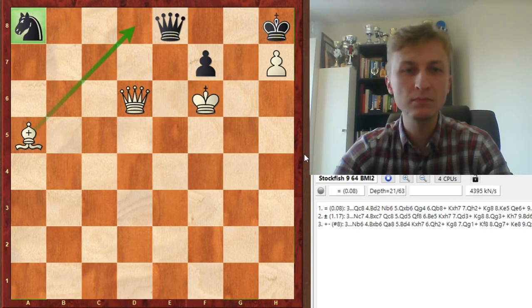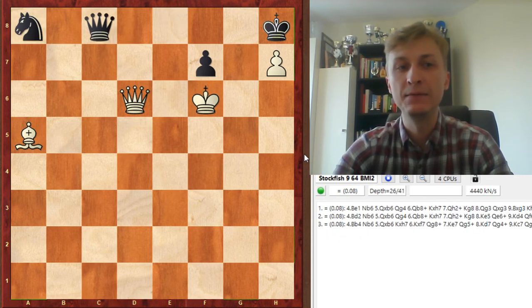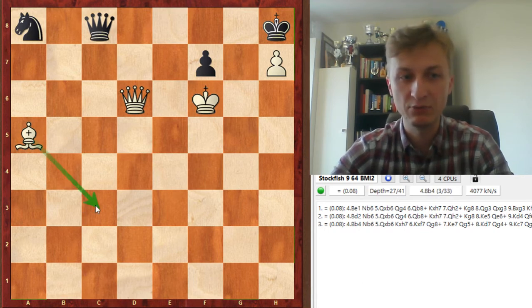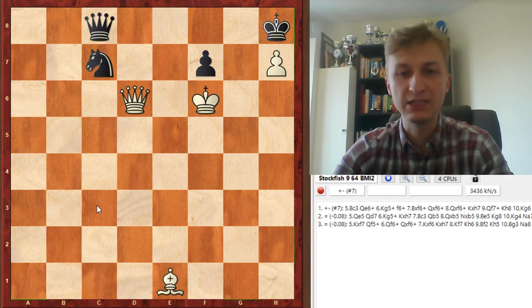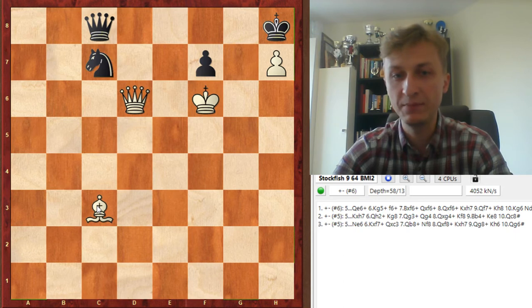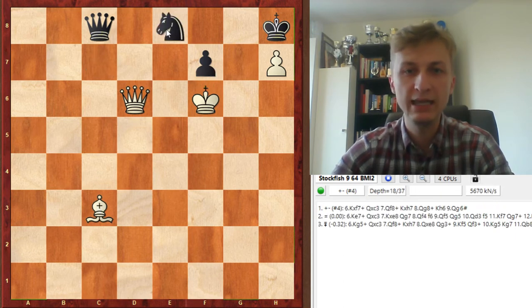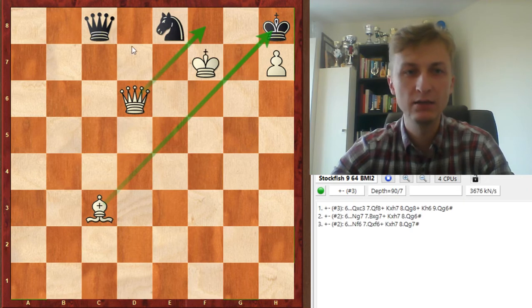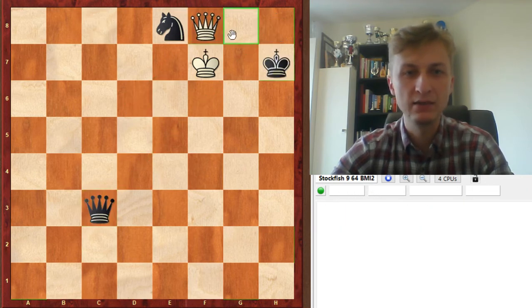Black has a move Qc8. But still, because Bc3 was a huge threat, white can make a waiting move Pxe1. Now Nc7 would lose to Pxe3 followed by Kf7. For example, if Nxe8, Kf7 check. If Qxc3, white is checkmating this way.